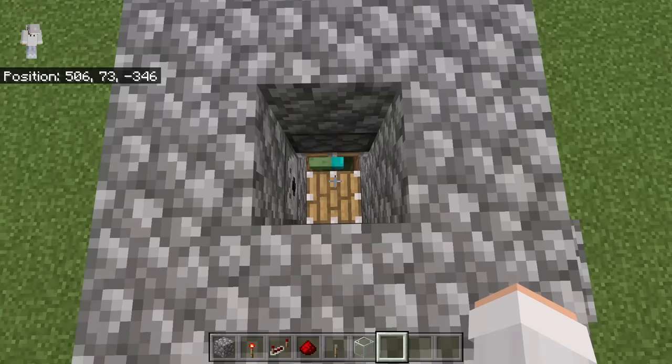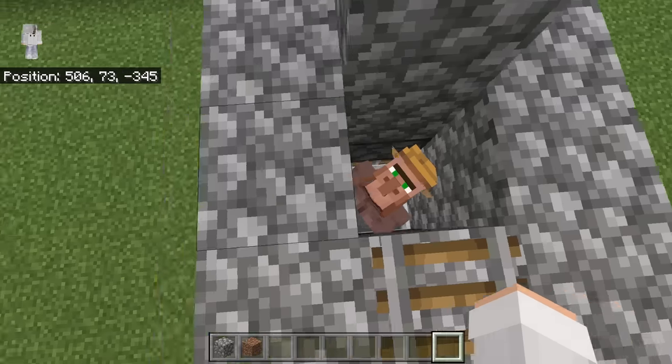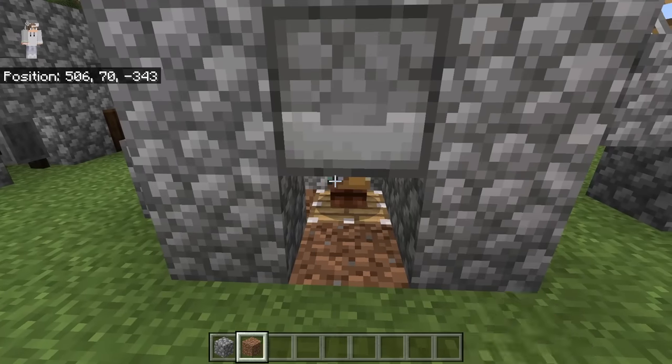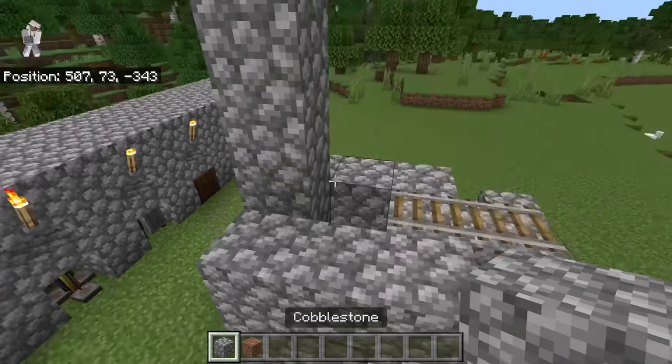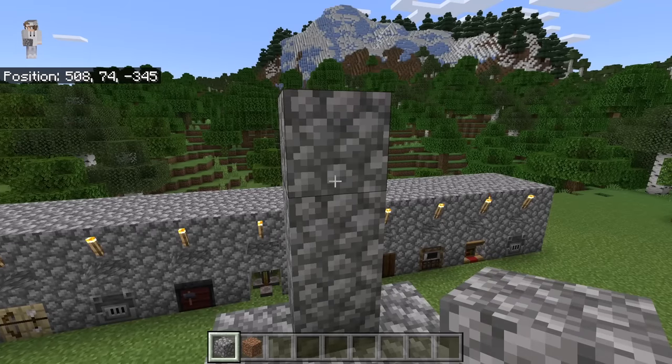The next step is to break this block, then break this block as well. Once you have done that, bring a villager over to that chamber. You can bring any type of villager except for a baby villager. You can easily bring a villager there in survival mode using the same transport method shown earlier. After there's a villager over there, break the minecart. Then place a block at this spot, then break the rail system.